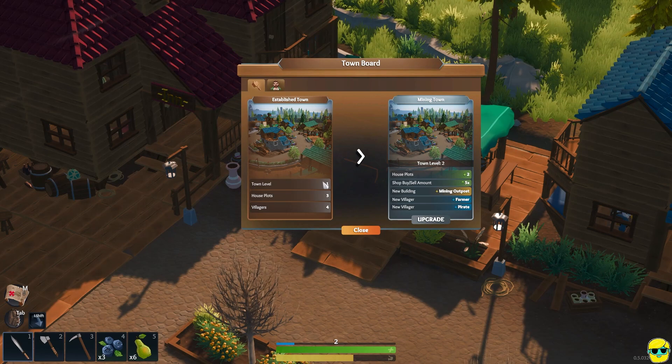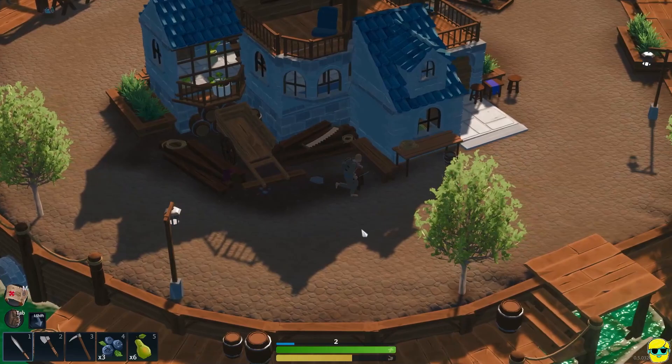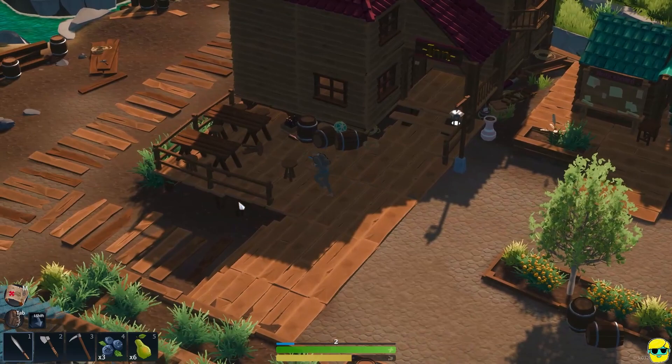Let's look at the notice board - this will put in a farmer and a pirate. That means potentially we could get a florist to move in if we're getting closer to a stat like that. I don't know if that means they want to live in a house and then they'll open up shop, or exactly how that works, but let's do it.